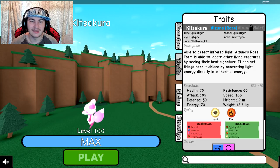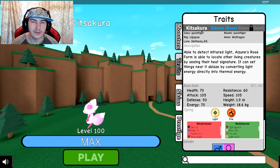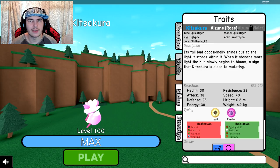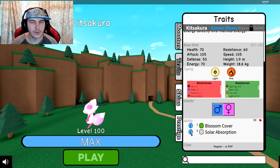105 attack — looks like it did exactly what I said, the offensive and defensive stats just swapped around. It's actually light and fire, I didn't even realize that. So it goes from light sidekick to light-fire, or light-ghost for the violet. That's really interesting. It looks like Wolf Dragon animated it and Quick Tiger was behind the design and model. Azune's rose form can detect infrared light, locate living creatures by their heat signature, and convert light energy directly into thermal energy.